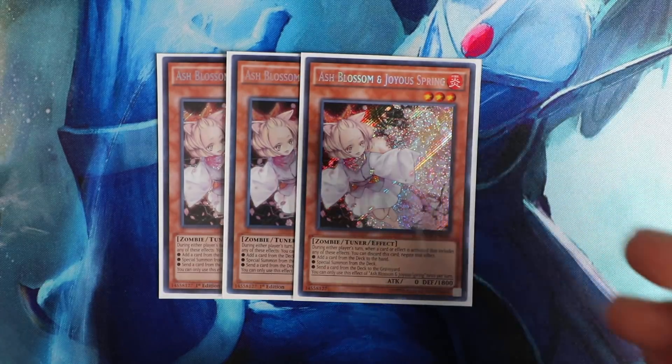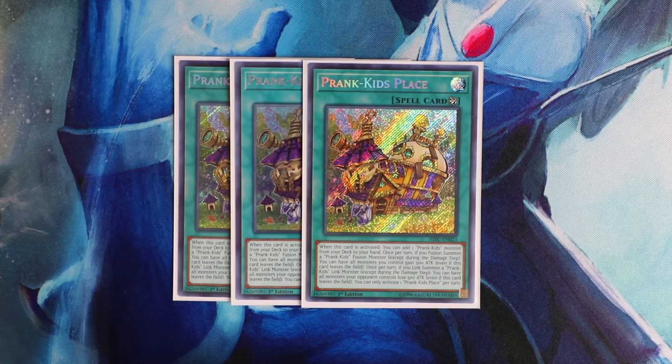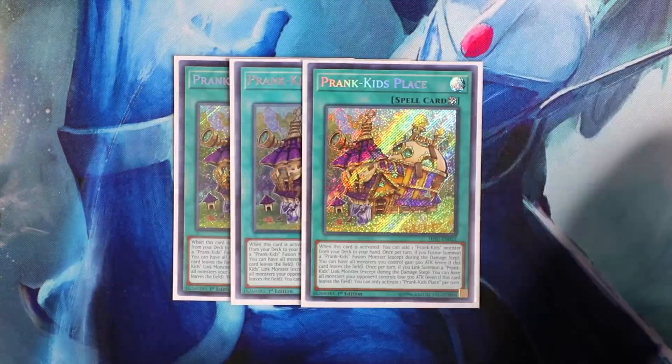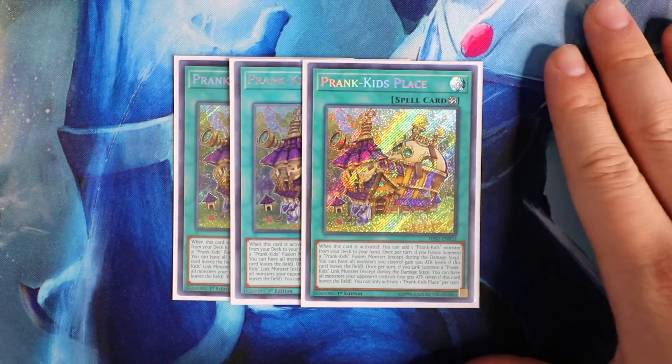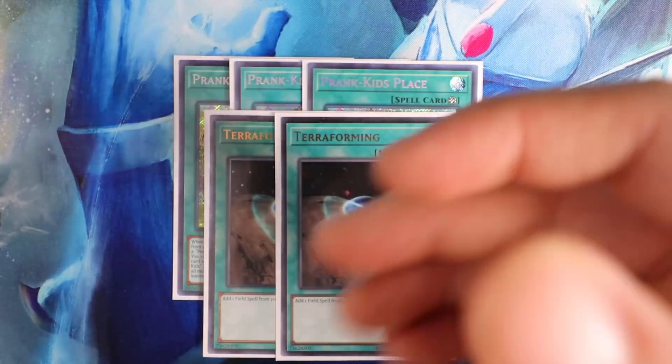Obviously we don't have Rock yet, but we're definitely adding Rock into the deck once it comes out. For the spells, to start off: Triple Prank Kid Place. This card is the main field spell of the deck — it acts like a Union Hanger, searching a Prank Kid monster directly from the deck to your hand. It has two amazing abilities: if you fusion summon a Prank Kid fusion monster, all monsters you control gain 500 ATK even if this card leaves the field; and if you link summon a Prank Kid monster, all your opponent's monsters lose 500 ATK. So if you make both fusion and link plays in the same turn, your Prank Kids gain 500 ATK and your opponent's monsters lose 500 ATK. Prank Kid Place is definitely a must-have. You also play Double Terraforming to see your Prank Kid Place as quickly as possible.